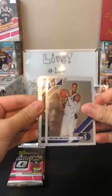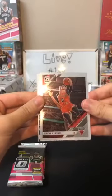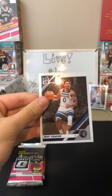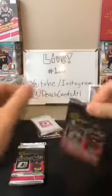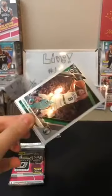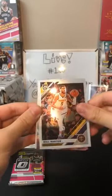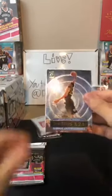Dillon Wright again for the Mavericks — they've gotten a lot of cards but no Luka yet, hoping for one. Zach LaVine for the Bulls, Chris Paul Express Lane for the Thunder, Jeff Teague for the Timberwolves. Next pack: Kemba Walker for the Celtics, Will Barton for the Nuggets, Giannis for the Bucks — somebody was asking for that — and Cam Reddish for the Hawks. Nice rookie.